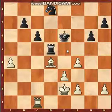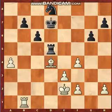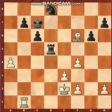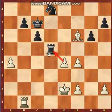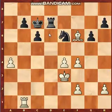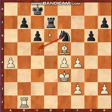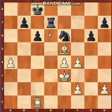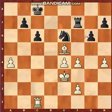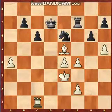Black played rook to d5, rook to b1, king to d7, bishop to f6. Black played king to e7, then e4, knight to e6, bishop to e5 check, king goes to e8, rook goes to c1. Black played rook to f7, and white played h4, king goes to d7, h5, knight goes to f8.